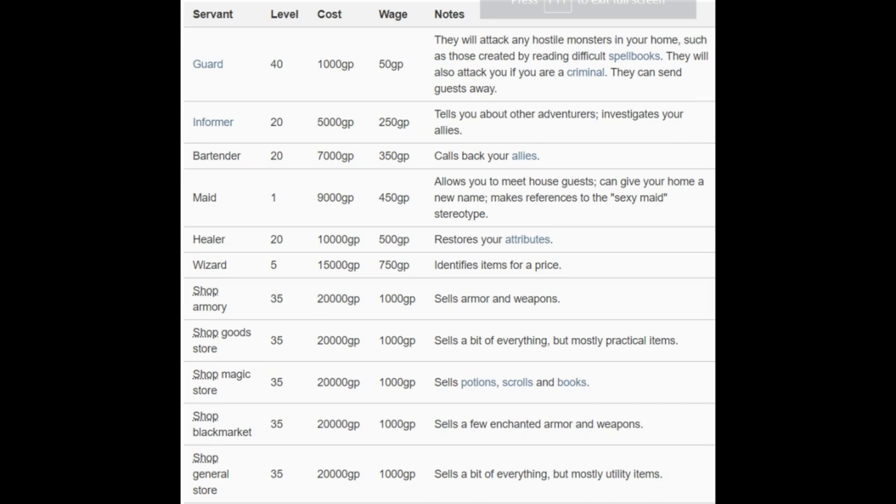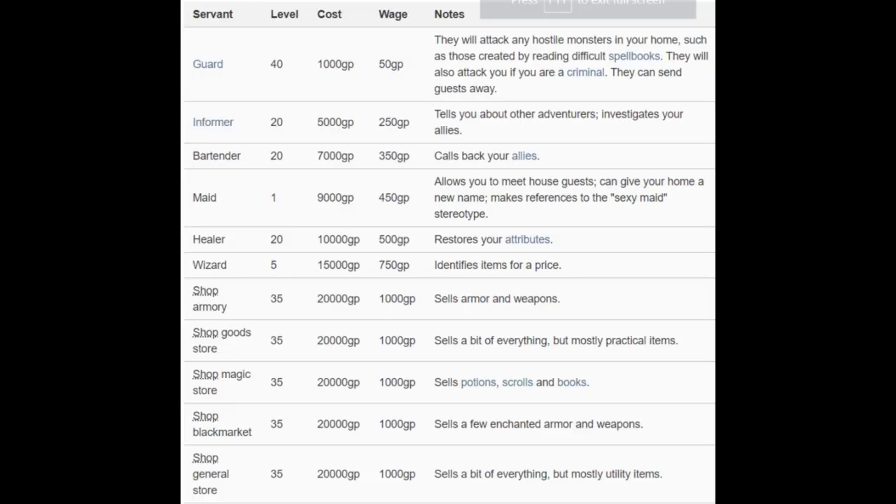General store and goods store are pretty similar. If you want to know the difference, just go to a town like Palmia that has both. Servants get expensive — up to like 1,000 GP a month.